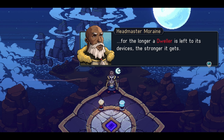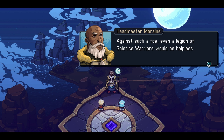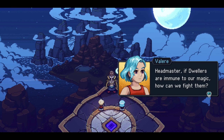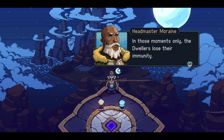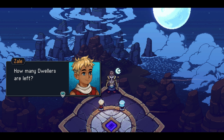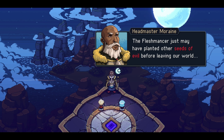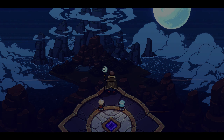'For the longer a Dweller is left to its devices, the stronger it gets. Let one grow for too long and you have a World Eater on your hands - against such a foe, even a legion of Solstice Warriors would be helpless. Cleansings always target the strongest Dweller known to us. Dwellers are immune to our magic - that's why cleansings are always performed during a total eclipse. In these moments only, Dwellers lose their immunity.' So cleansing is meant to take out the uber bad guys.